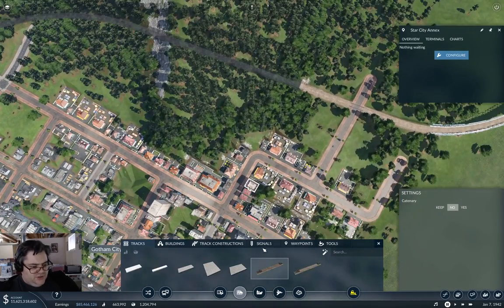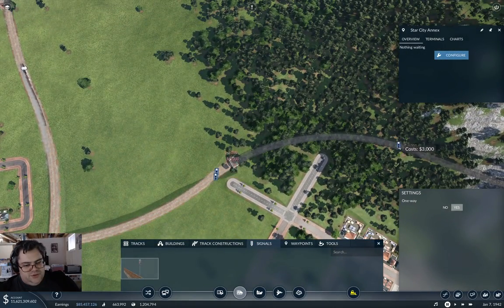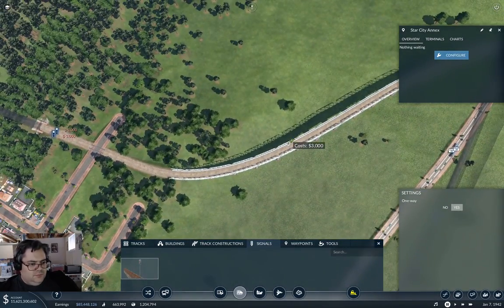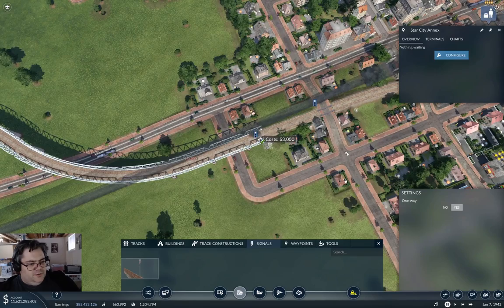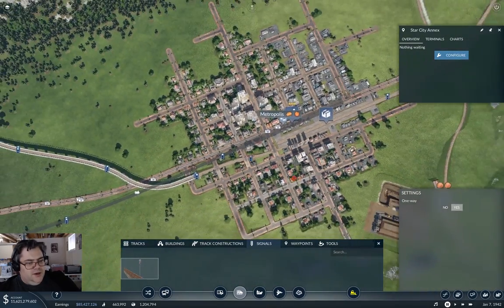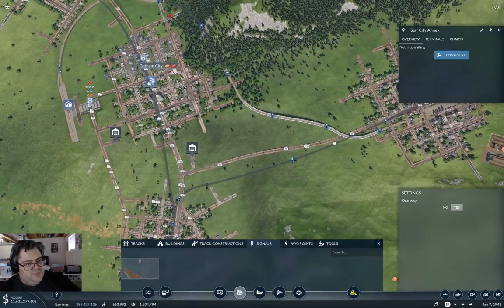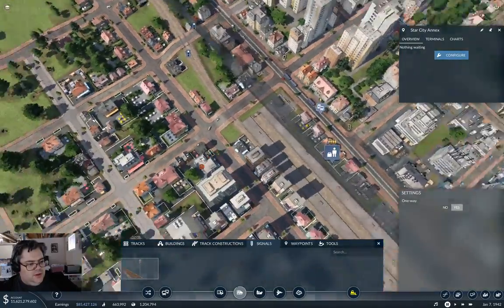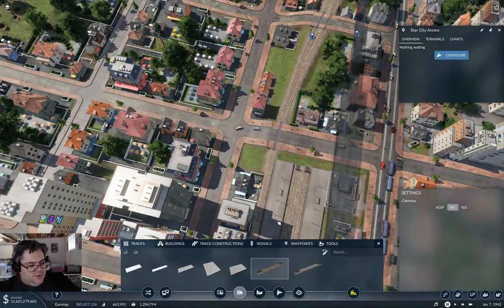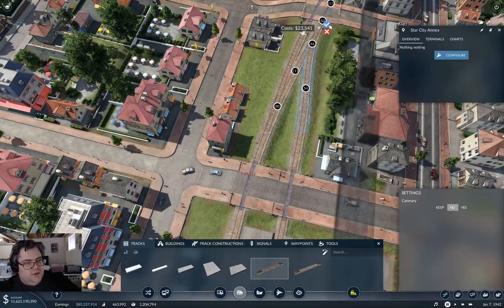That will let us run our shunter here. We need to finish signaling it — probably like this, a couple there, a couple there, a couple here, and one here. Okay, how am I going to get a train onto here? That's a question — that's going to require a depot somewhere that we can access. We can make sure we can get trains on here by building this. Yep, that will do it.